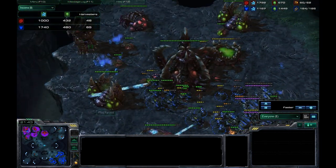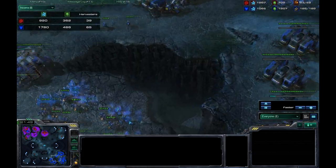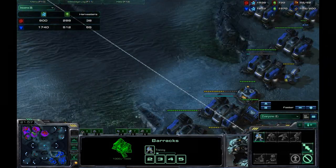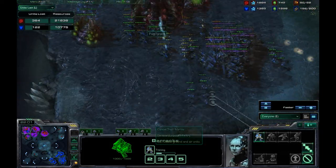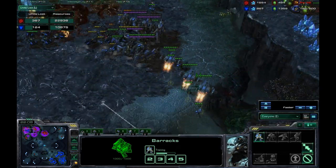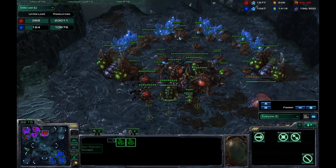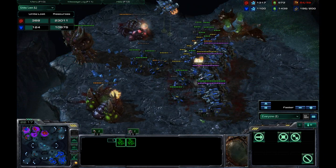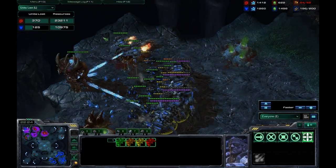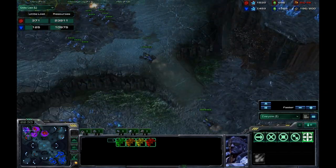That's pretty much it — I was able to take it from here. I just kept producing units, making supply depots, and wasn't even worried about expanding because I knew I was pretty far ahead. He had more than double my units lost. I had Vikings just in case he could sneak a few Broodlords somewhere — and that's exactly what he did. But I didn't even need Vikings to take out those Broodlords because I have Thors. The amount of Broodlords he had versus my Thors — I could easily take that out.